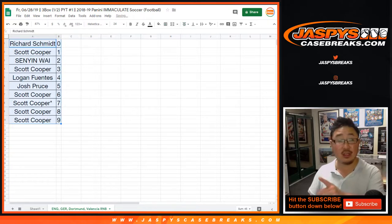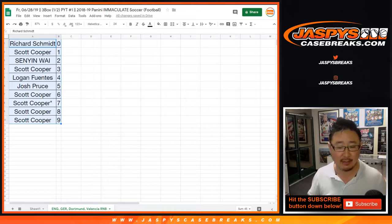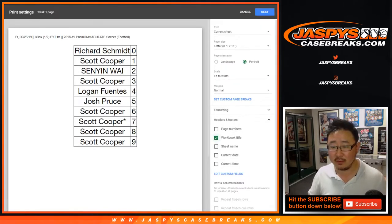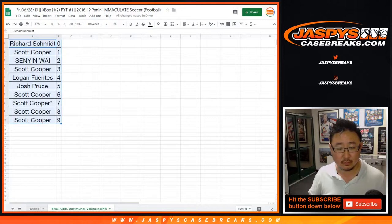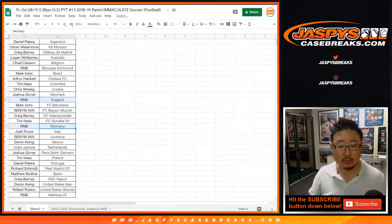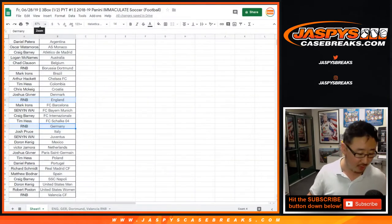This works just like a number block break, except only for those clubs and countries listed in that tab on the bottom. Makes sense, right? I think so. All right, let's print. Let's rip. Good luck, everybody.